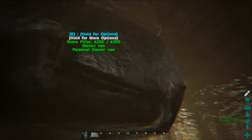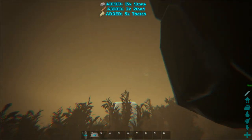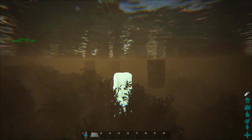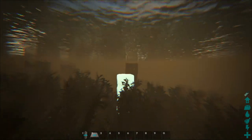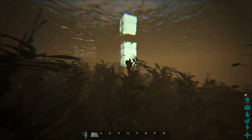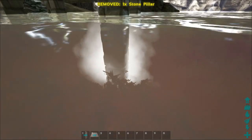I thought I'd be able to just snap that there and then put another one underneath and bob's your uncle, but obviously not. Sorry about this — this is building on Ark, this is how most things go when you try and mess around with pillars. And there you go — easy as that.